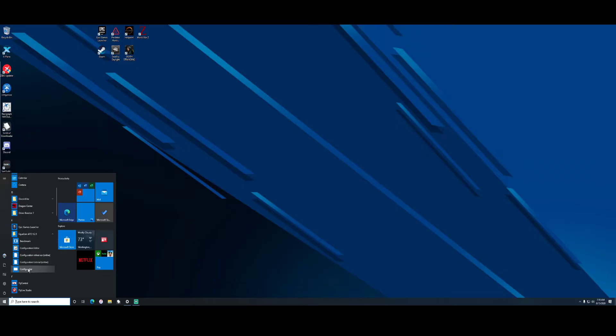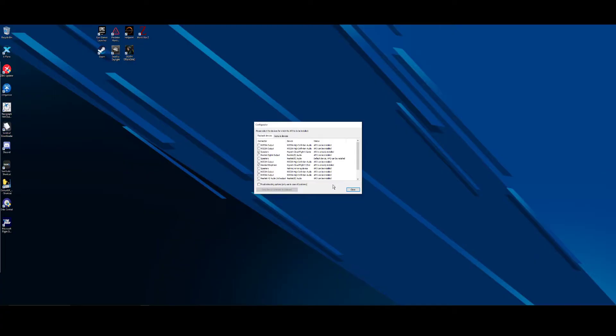We'll pull up the Configurator. The first time you run it, you want to run the Configurator and choose which device you want to amplify. For me, I had purchased a HyperX Cloud Flight S gaming headset, and when I first plugged it in at full volume with everything turned up to the max, it was dead quiet — to the point where I couldn't even really play a game and have that immersive feeling.